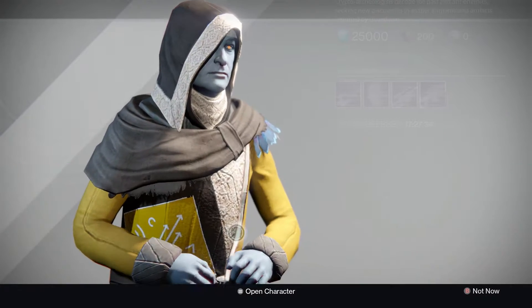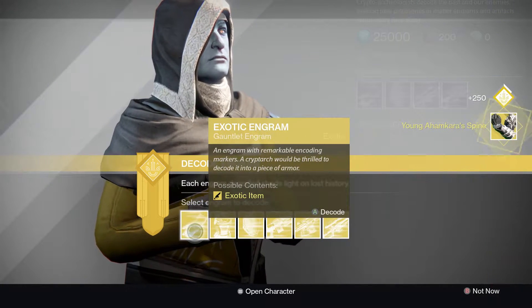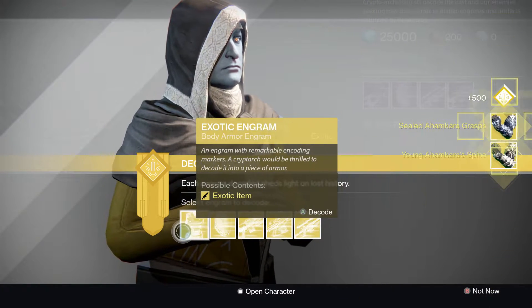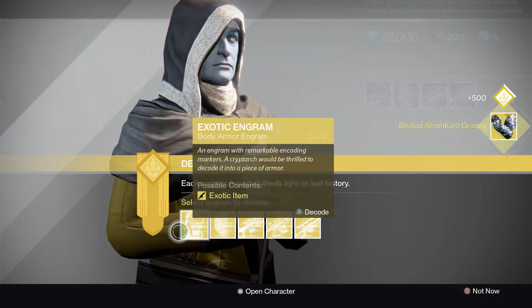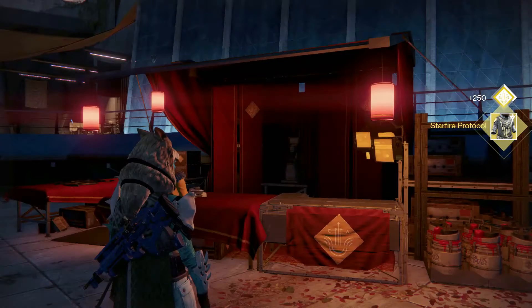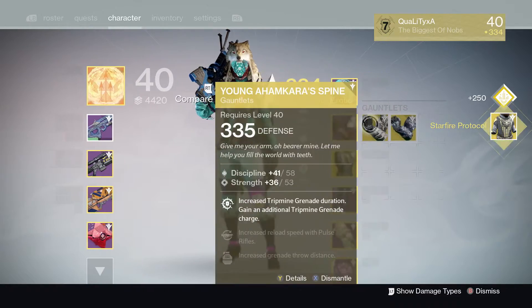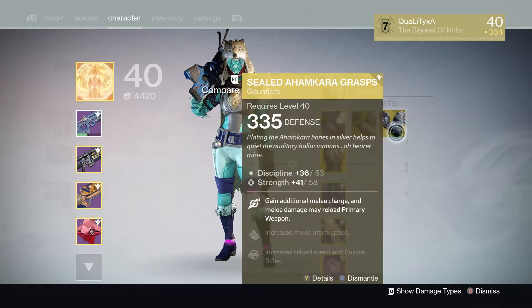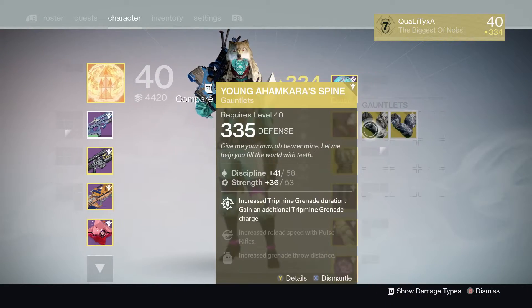Now onto the exotic engrams. We'll open the arms first — we got the Sealed Grasps. We'll go to the chest piece: Star Fire Protocol, which is actually a pretty good chest piece. These two are both 335, so I'll definitely hold on to these two for the moment, and I'm possibly going to keep the Sealed Grasps.